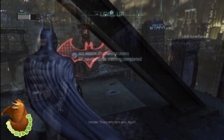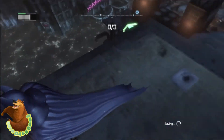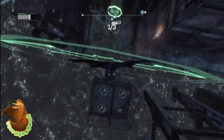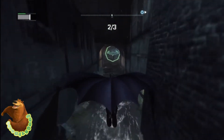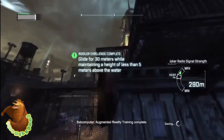This is advanced AR training number three, located on the same crane as one of the basic AR trainings. Glide off to the first Batman logo, dive bomb before you hit the water, pull up, and go on through to the last one. Be careful not to hit the walls or you might grab on and fall in the water.